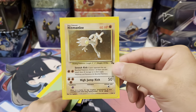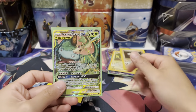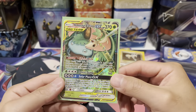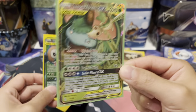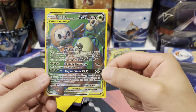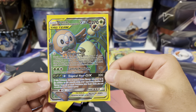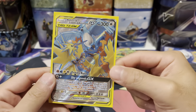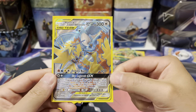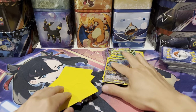Then we have the Hitmonlee, lightly played. Venusaur and Snivy for about $5 or $6 — these GX tag team cards I expect to go up in the future, so I grabbed a bunch. Then Rowlet and Alolan Exeggutor GX, again $5. This was like $8 to $10 — the Moltres, Articuno, and Zapdos GX, the metal one with the silver background, which is really cool.